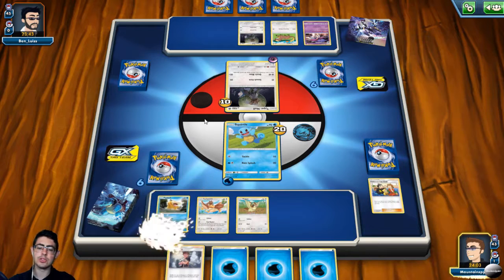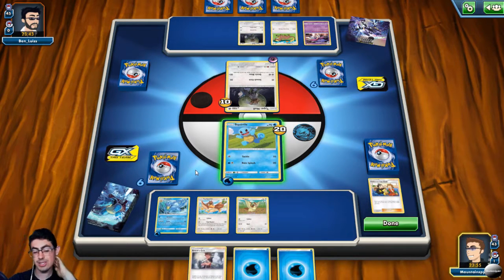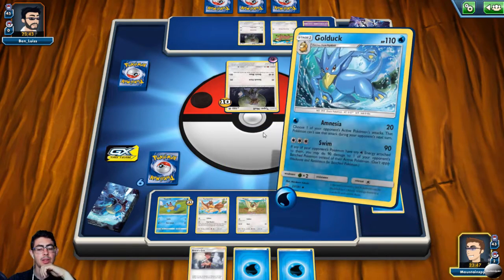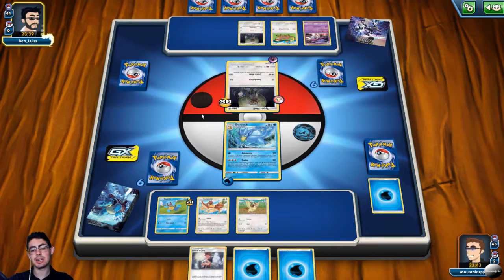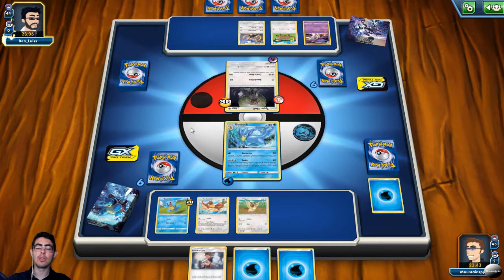This really does allow for a constant stream of energy going on for my opponent's Pokemon. Let's retreat — I'm not sure if I want to go into Golduck just yet. Stopping Quick Blow, because I don't want to be taking more damage. I need Golduck to stay there as long as possible, hopefully getting to the stage where I can get Swim Off. Golduck's ability with Amnesia to just shut down your opponent's Pokemon is fantastic. It can do a lot of damage if powered up with Swim, and it has a one-retreat cost, which is absolutely fantastic if you're in a pinch.